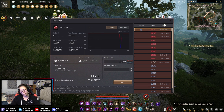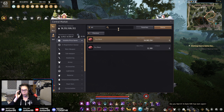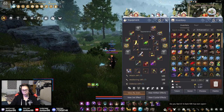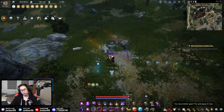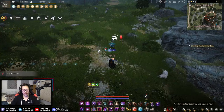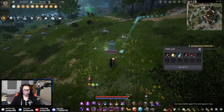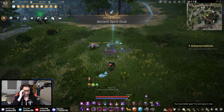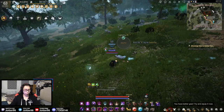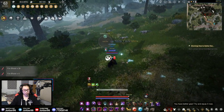Fox meat is 13,200 silver, which in terms of meat isn't great because there are a lot of other meats that sell for significantly more. However, the blood here is worth a little bit more. If you have a fluid collector this is a good spot. My fluid collector is only TRI compared to TET for the other ones, but it's the same concept — you just do the rotation. The bloods are kind of annoying to get because you trade them to merchants.